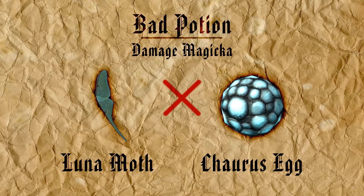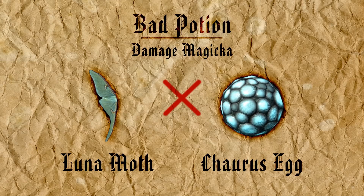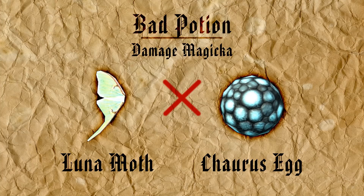Before moving on, there's a particular conflict of ingredients to be aware of. Luna Moth Wings and Charis Eggs when combined will not only yield invisibility but also an effect of Damage Magicka, which reduces your maximum magicka for a time. Not a problem for everyone, but something to keep in mind when you hit an alchemy table intending to use these components.